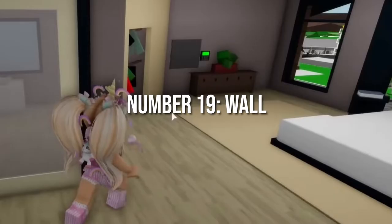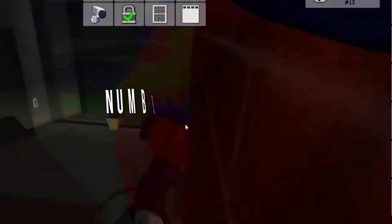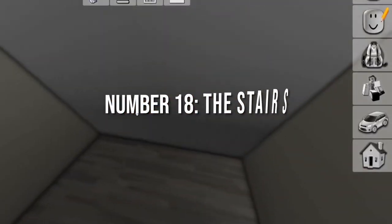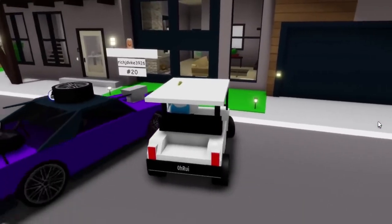Number 19: Wall. The next secret is that you can also jump on the box and hide in the wall. Number 18: The Stairs. Move downstairs and you can easily pass through the wall under the stairs. It can also be used as a secret hiding place. There is also a wall just near the stairs that you can pass through.